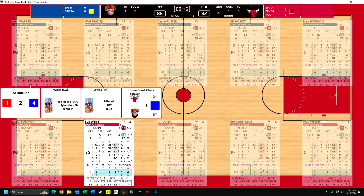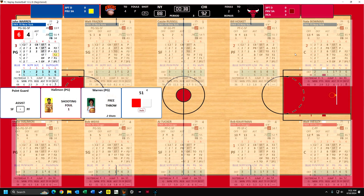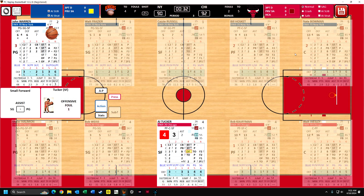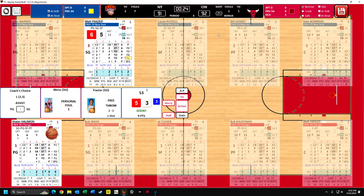Now we're going to do the home court advantage for the Bulls, which is a three. So we'll see who gets to take the ball out. If it is a four, five, or six, it'll be the Bulls, but it's a one - so the Knicks get the defensive team rebound. 38 seconds to go, and Halliman fouls Warren. Warren makes the first one, makes the second one. It's a two-point game. 32 seconds to go. Tucker charging. And now here's Frazier - he draws a foul. It's only the third team foul, so they're not in the bonus. They've got five timeouts, Knicks have four timeouts.